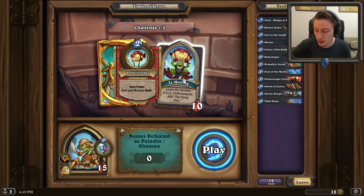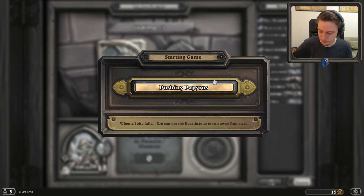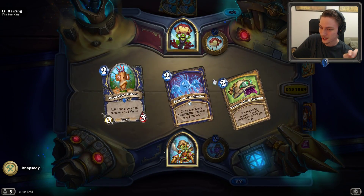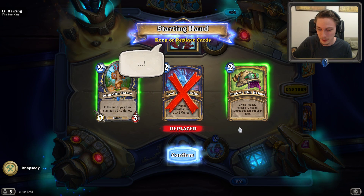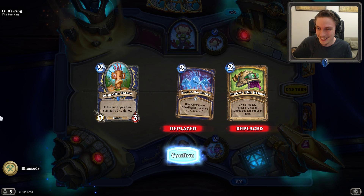Lieutenant Herring: give your Murlocs Rush. I realized I was a bit of a stereotype of an inner-city hipster when my partner and I went down to the local bottle shop to pick out six varied craft beers to make them together into a six-pack. Only on leaving did we realize - oh no, we've become the hipsters. I should have realized. I'll take Primal Fin, just for flooding.